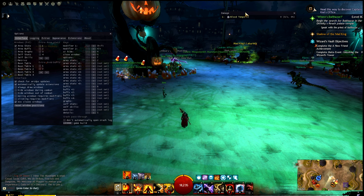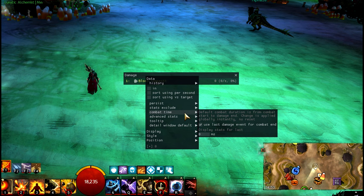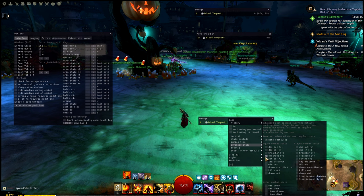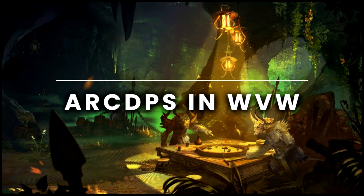I also want to see break bar to track which player contributes most CC. You click the top of the panel, go to 'Advanced Stats,' and now you can choose what you want to show. For example, you can add a break bar meter, cleanses, and strips. You can have as many panels as you want — it's absolutely enough for both PvE and PvP players.